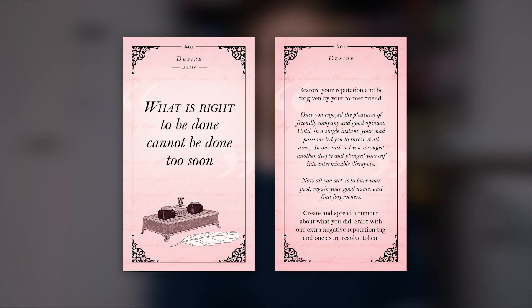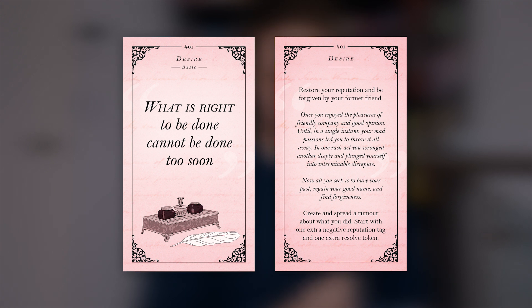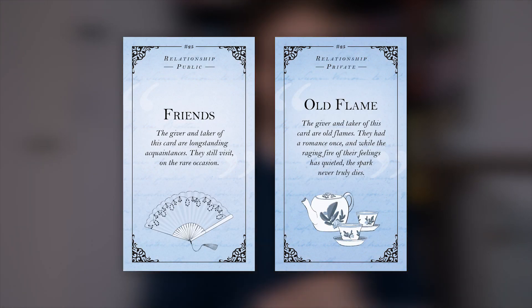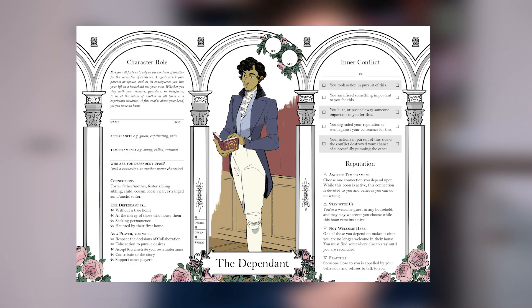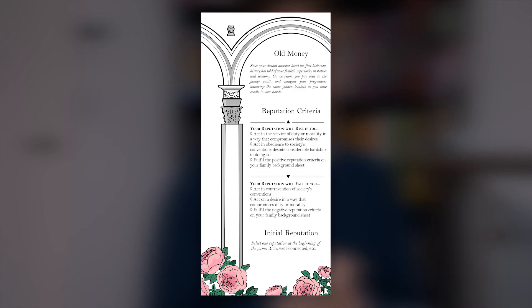The first component is their desire, which is a burning hope or passion they wish to accomplish during the game. The second is a relationship, a connection they form with another character — such as object of affection, rival, and former friend. The third is their character role, the archetype they play in Austen's world, such as the socialite, the meddler, or the hedonist. The last is their family background — military, peerage, and new money in this case.